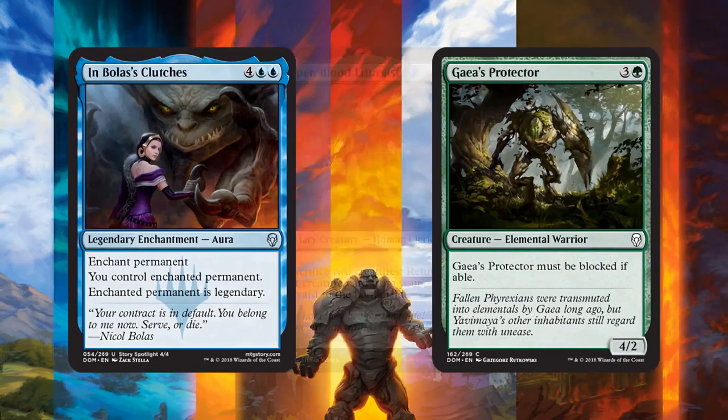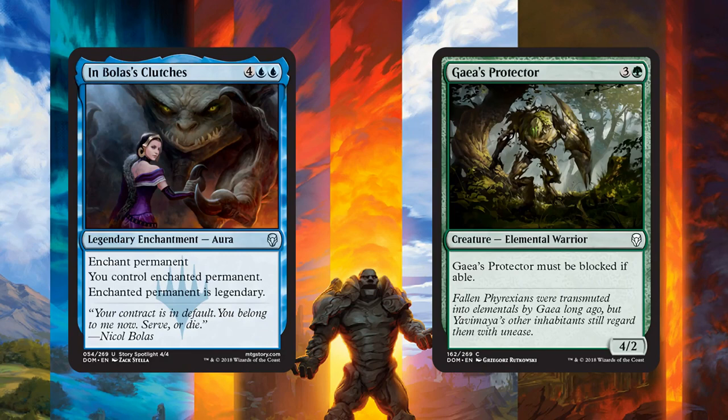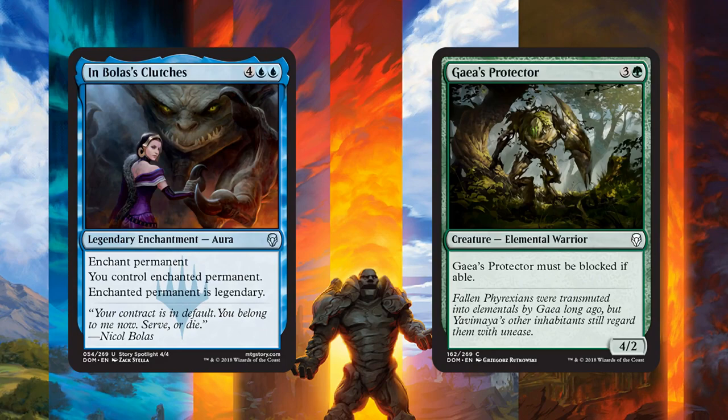Finally, a couple more lower rarity cards. Bolas' Clutches — meh, steals anything for six mana. We've seen this before with Volition Reins. This one's legendary and turns a permanent into a legendary permanent. I don't think it's actually very good, though we did see Volition Reins occasionally as a sideboard card for control decks, so maybe Bolas' Clutches could be a sideboard card as well — it does hit any permanent so you can steal a land if you really want to. And then Gaius, Protector of Phyrexia is just 100% limited fodder — no chance this shows up in standard in any way, shape, or form.